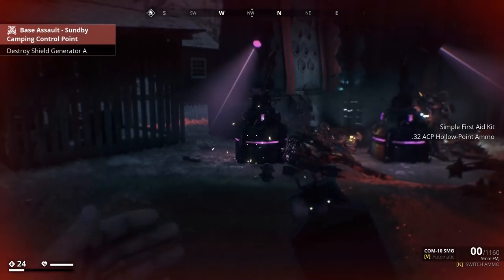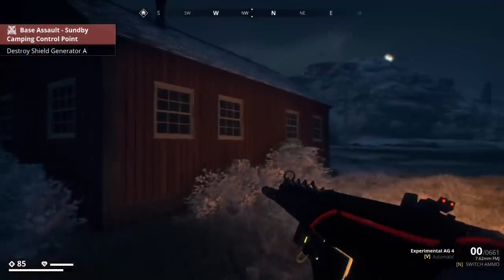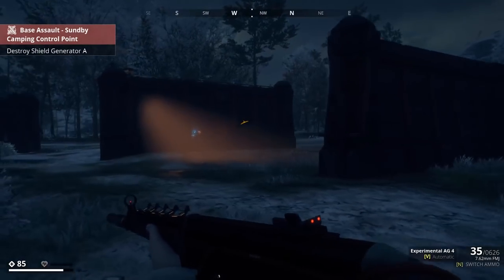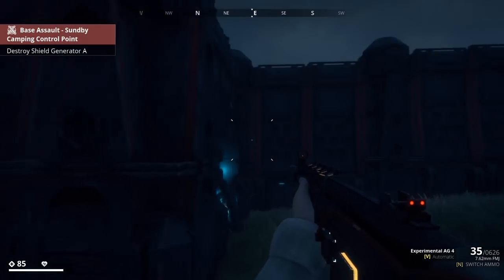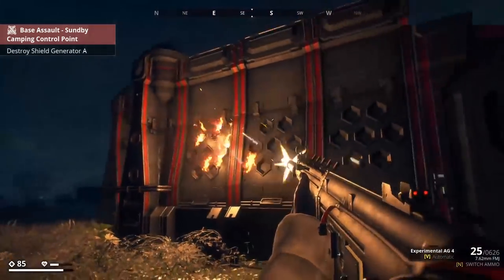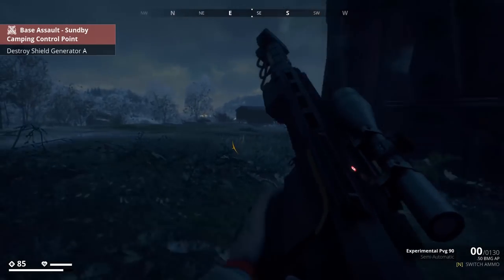It doesn't look like we can shoot these things down. So the way these Phoenix bases work is pretty much like the rival system — the more you attack these bases and the higher the level in your region, the harder these bases are going to become. At the start they're not all too difficult, so this one is relatively easy. It's big but not over the top. We need to get in here, so let's destroy the wall — there's a lot of loot in these things.